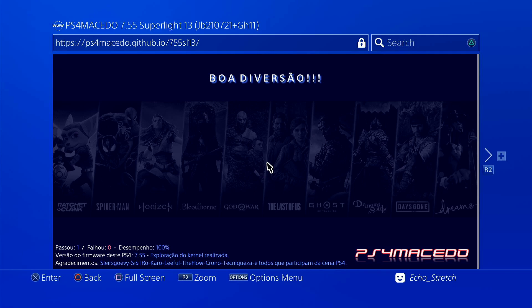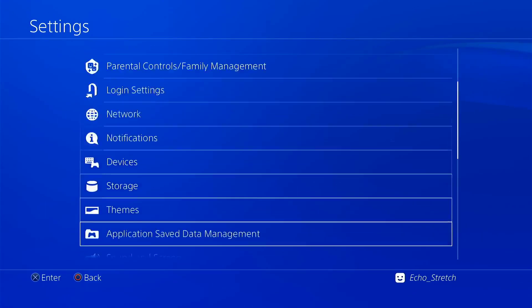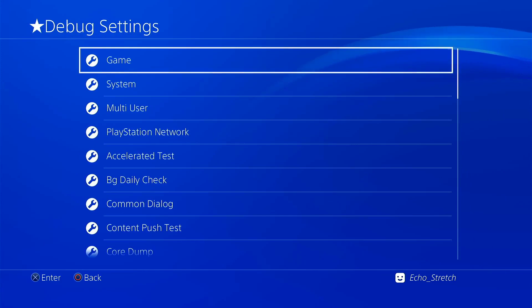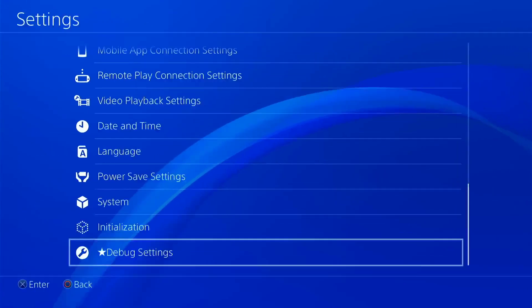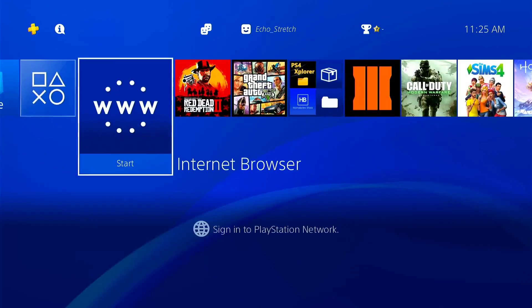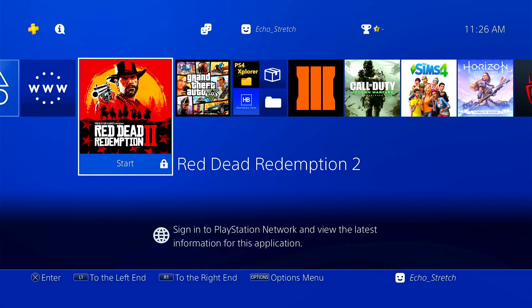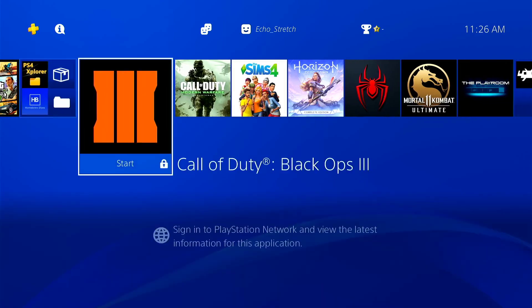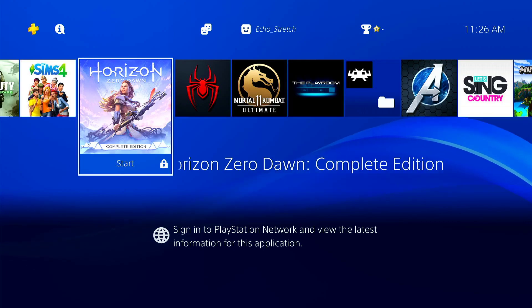We'll hit the PlayStation button, go over to settings, scroll down — you can see that we have debug settings, everything is in here. We're under the four-minute mark, which is pretty good. Let's go ahead and launch a game to make sure everything works. Let's launch Horizon.